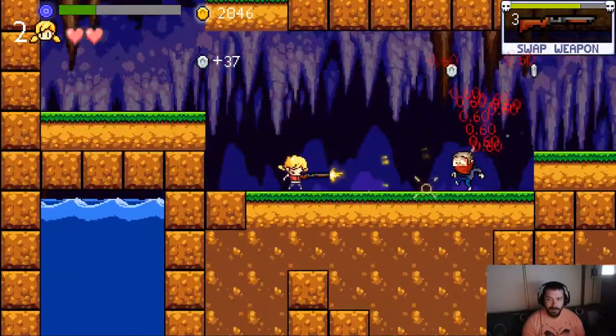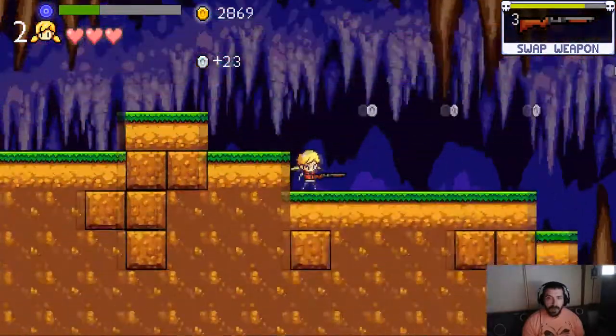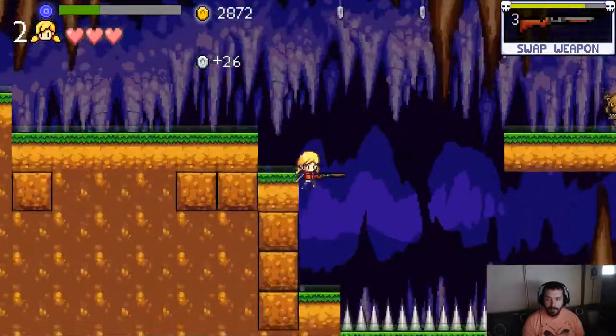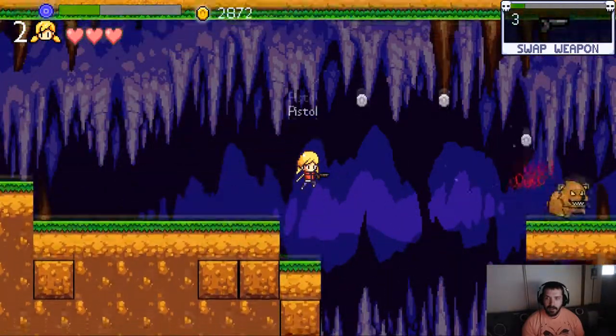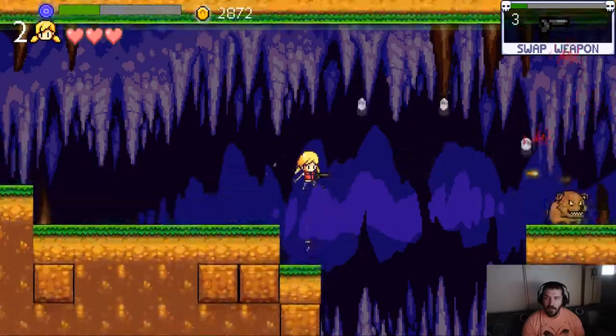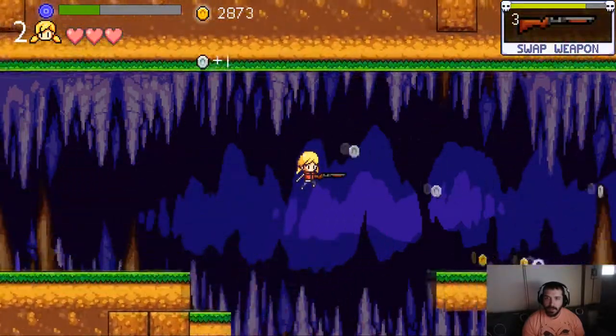You guys can probably see my body moving — I probably look like an idiot — but I don't like dying. Let's go, let's go — three health! Wait, I got a fourth health for getting a level? That's pretty cool. Let me just be safe about this.